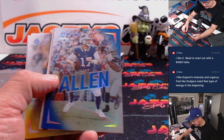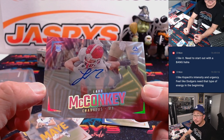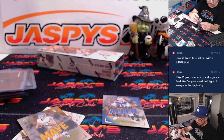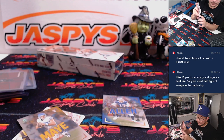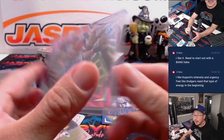Josh Allen to 150. And a Lad McConkie — this Lad going to AFC West with the Chargers and the AFC West.